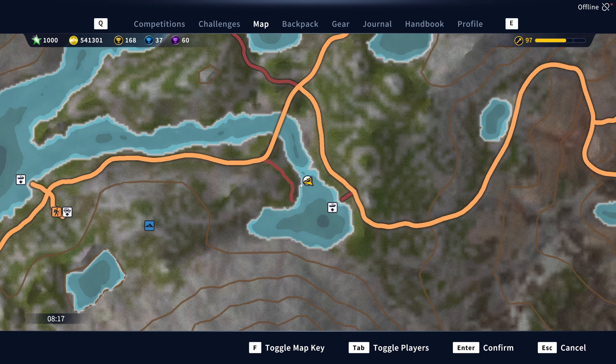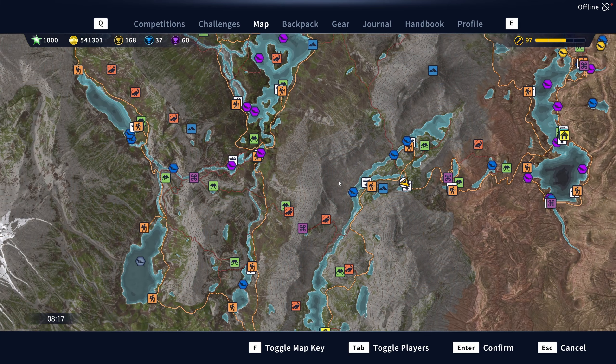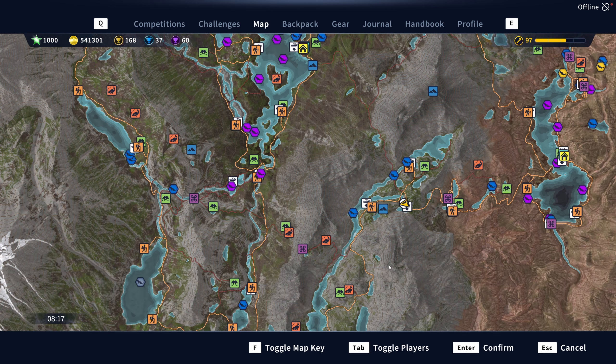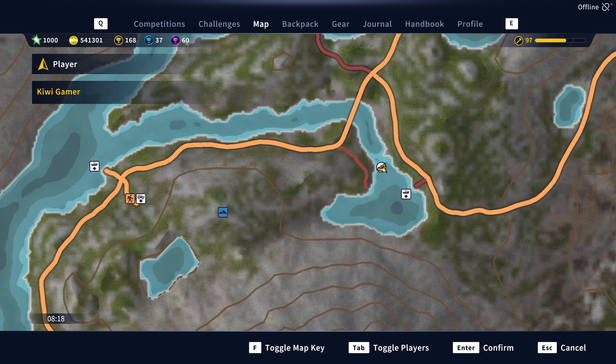I've got it just literally right in there. That's where I'm at, right there. That's the Diamond's Peak outpost. Travel down to here. I just walked across, it didn't take long. Got all the way around, got on a boat and moved it up to about that area.